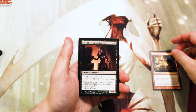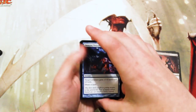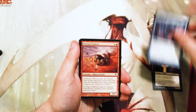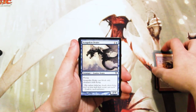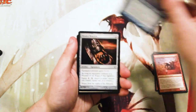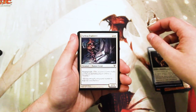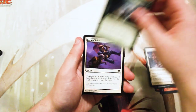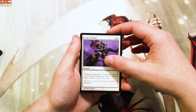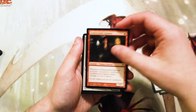Guys of Fire is our first common. A Bloodflow Connoisseur. A Fleeting Distraction. A Hardened Lancer. A Scrapskin Drake. A Bladed Bracers. A Farbog Explorer. A Wandering Wolf. A Leap of Faith. Sombrewald Vigilante.